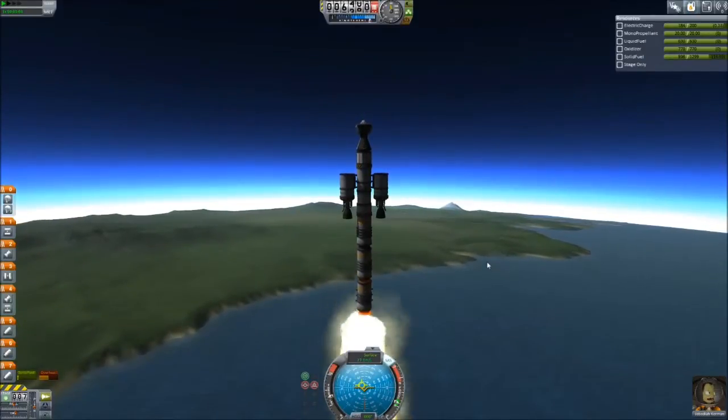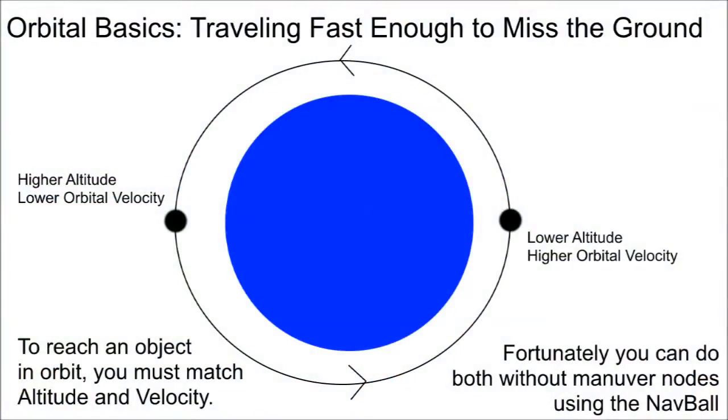I've made some diagrams here to try and discuss the basics surrounding orbital mechanics and how you're even supposed to get a Kerbal without maneuver nodes. The idea of going in orbit is that the force of gravity is not enough to overcome your lateral velocity going around a body. If you're in a lower altitude, you're traveling faster in your orbit. If you're in a higher altitude, you're traveling at a slower velocity.